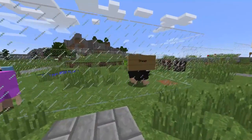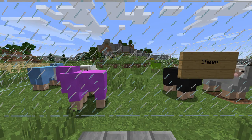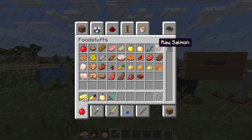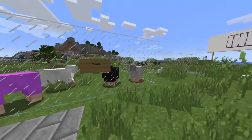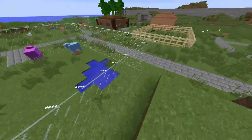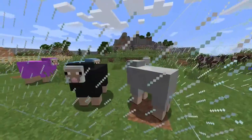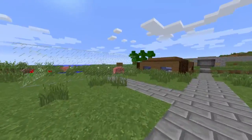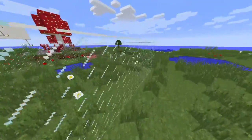Over here we got sheep — also an essential mob to have in one of your farms. You've got to get that wool. They do drop raw mutton now. They used to not drop mutton when I used to play Minecraft a lot, but now you've got a good food source as well as a great source of wool. I think the wool is the better option there, but if you need food you can get that mutton.